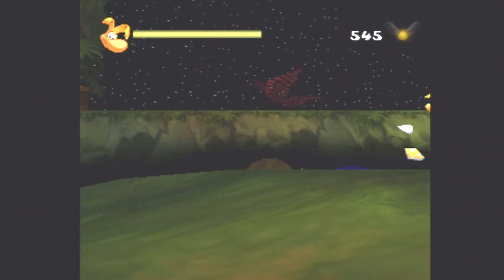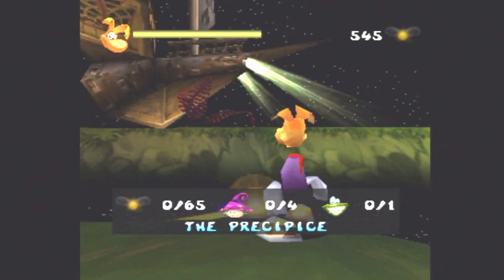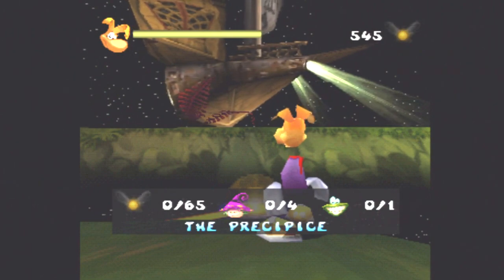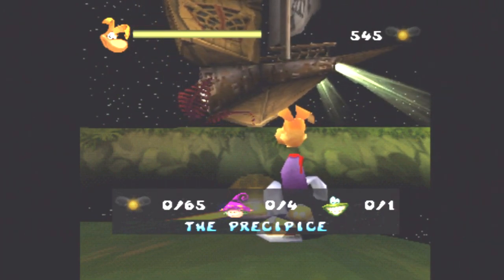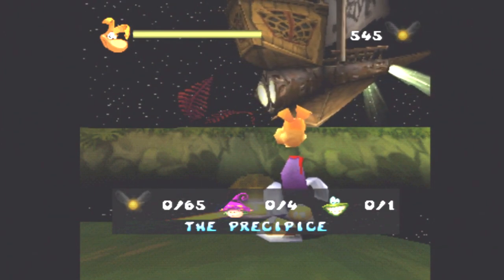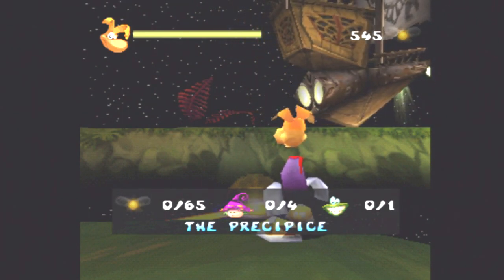So anyways, let's keep on cracking on. We have now got the Precipice - 5 gauges, so fewer gauges but the same amount of lums. It's another 65, which will take us over the 600 mark, which is how many we need for the next door. So if we get 100% on this one, we'll be sorted. I want to get them all anyway, so either way we'll still carry on collecting everything if possible.